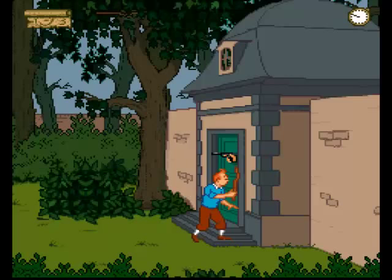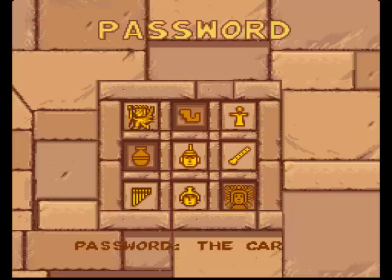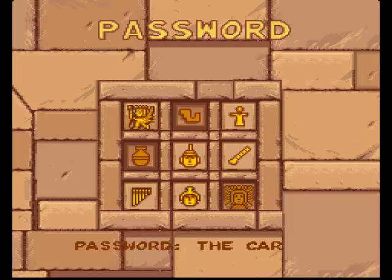This game also has a password system, and here's our first password. And in fact, that is the perfect place to leave this first video. So thank you for watching the first part of Let's Play Tintin: Prisoners of the Sun. Join me next time for the second part where we take a hellish car journey and continue our search for Cuthbert Calculus. Until next time, bye for now.